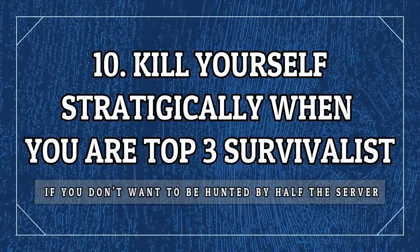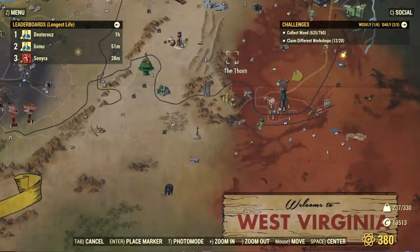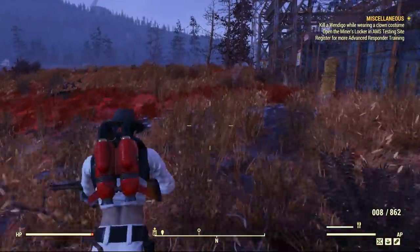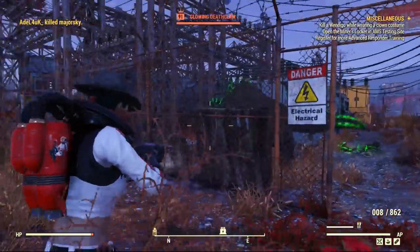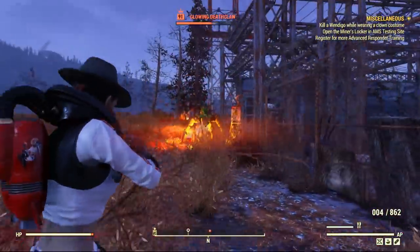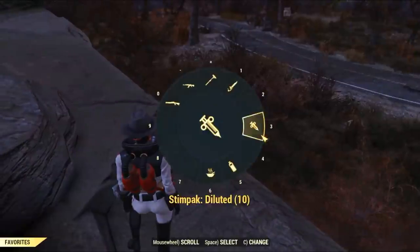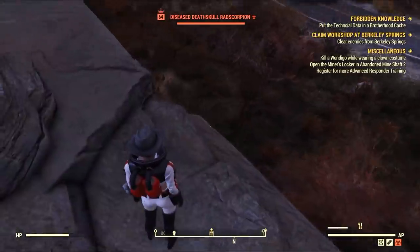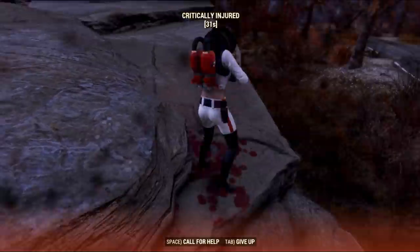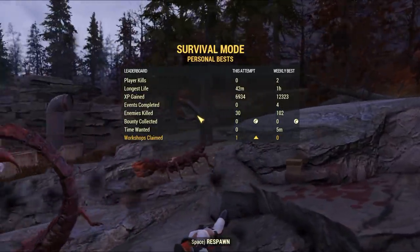If you are in a server where people are constantly killing each other and you just reached the top three, you can always kill yourself — but you need to do it strategically. Die on your own will, at your own timing, and do it near a location where you can retrieve your loot easily — near a station, your home, or a friend's base. I usually do it near stations, but not too close. People can also loot your stash, but normally they are too focused on hunting their prey, so be careful.